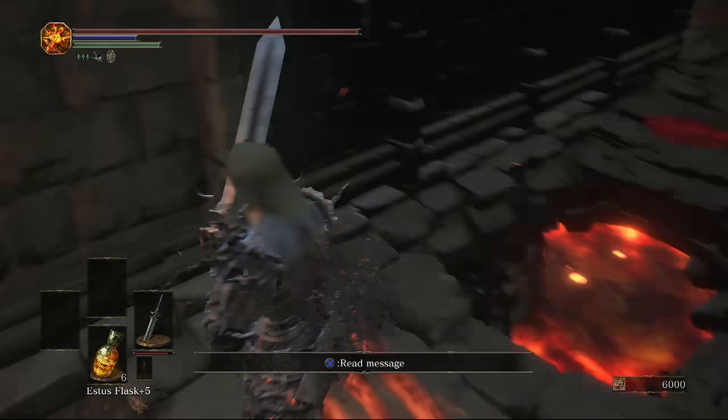Behind that chest there's going to be another illusionary wall with a staff. If we just hop down we get to practically the same place — there are stairs, which is the legitimate way down. Up there is the passageway where I killed everything and accidentally opened the illusionary wall. There's a titanite scale there too.